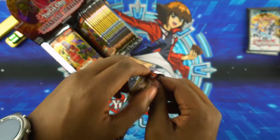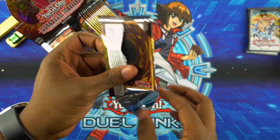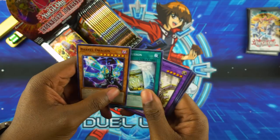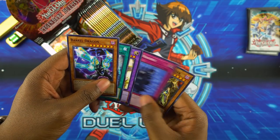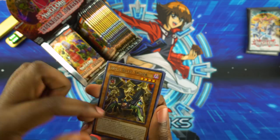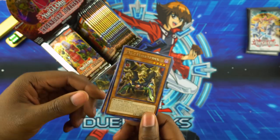Fusion Monster, Overlink. Barrel Dragon, Instant Fusion, Panzer Dragon, Time Machine, and BM4 Blast Spider. Dark Machines for the win! Blast Spider is one of my favorite cards growing up.